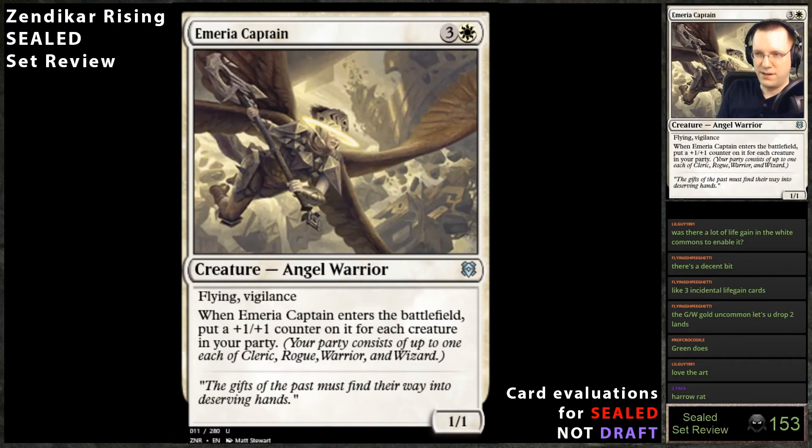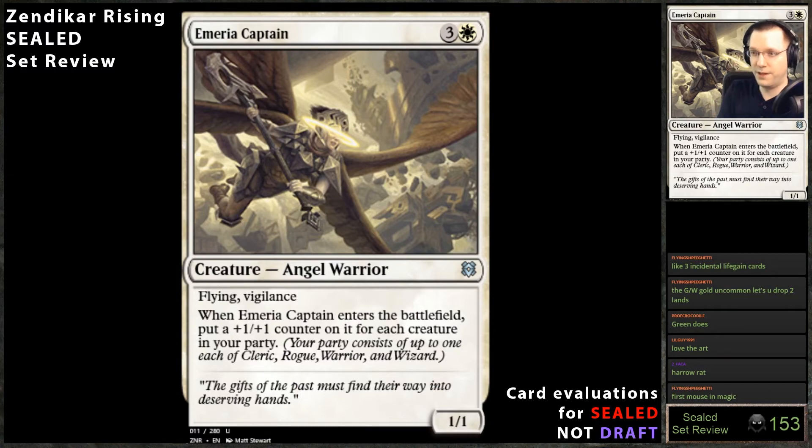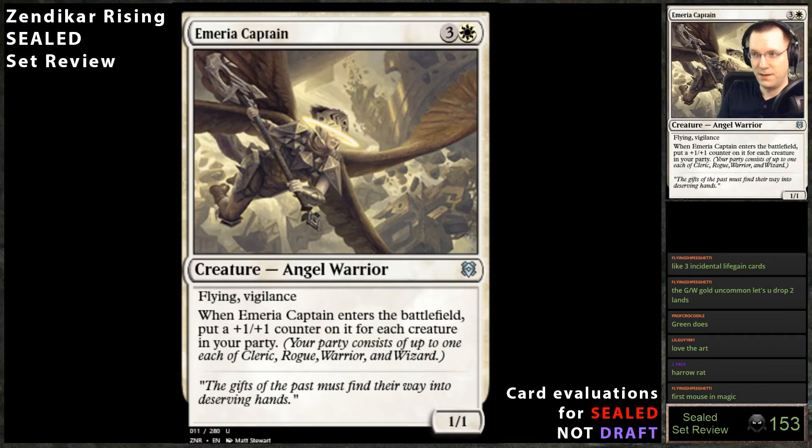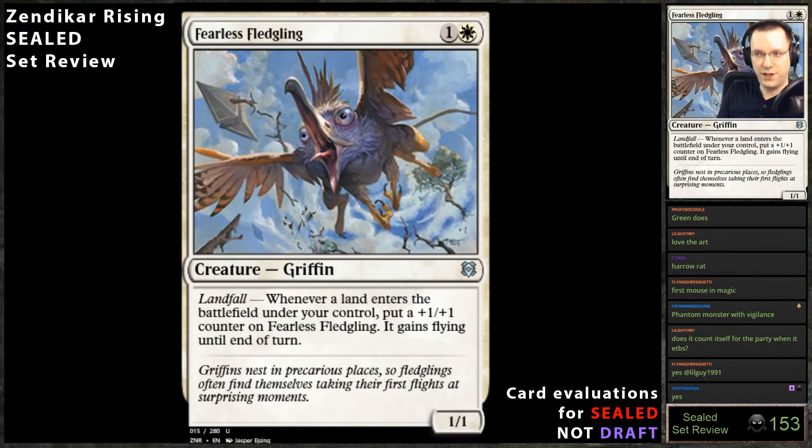Mirror Captain — flying, vigilance. When Mirror Captain enters the battlefield, put a +1/+1 counter on it for each creature in your party. Holy moly. Historically white has had access to a four-mana 2/3 flying vigilance and that card has historically been fantastic in any format — literally a four-mana 2/3 flying vigilance has been pretty good in the past. This is probably going to be a four-mana 3/3 flying vigilance or better. This card is great. I imagine getting smashed by this card a lot. It counts itself for sure.